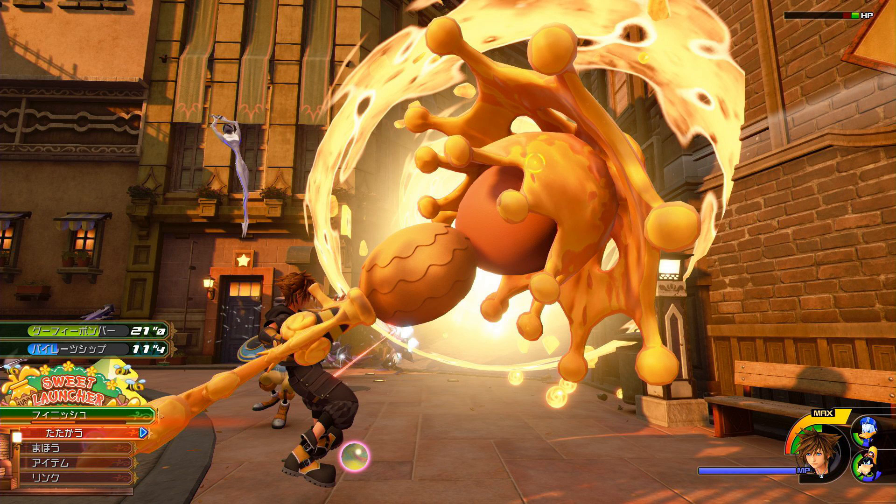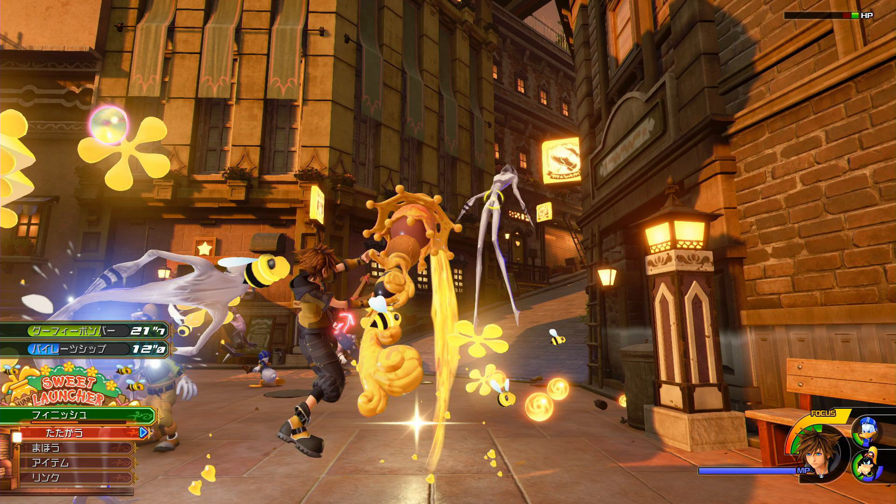The screenshot right here is a nice HD pick of the Honey Launcher — looking really, really nice, pretty wacky as you can see, but it seems to be that it sends out massive, big, juicy Honey projectiles towards the enemies. And here's another really nice screenshot of the Honey Launcher as well.